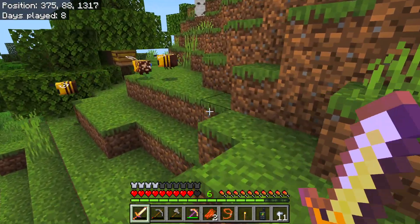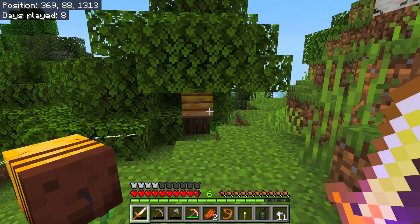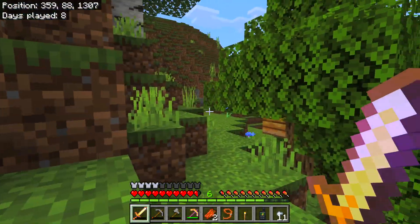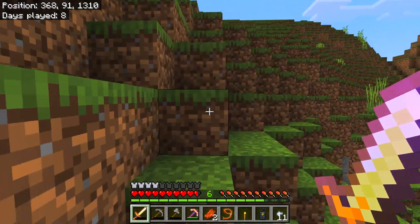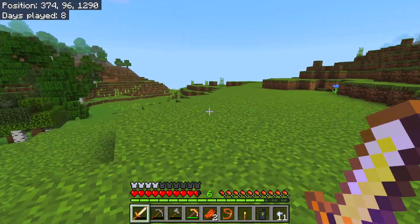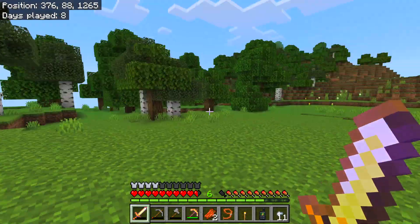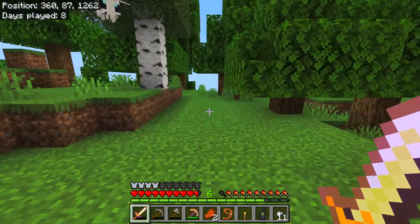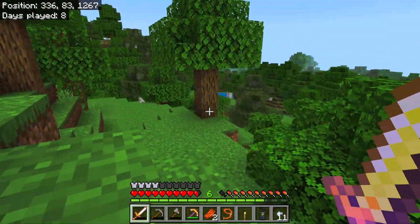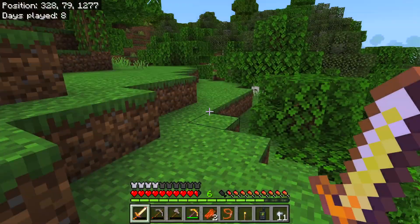Not a beehive — is it flint and steel for a beehive? You have to make a campfire. I think you put a campfire underneath it then you can shear it for the beeswax, which I need to make the Beetopia book. The axe is about to break and my food's already going down. Another bone bee. Is there any more free food knocking around? Okay let's do this — boom.